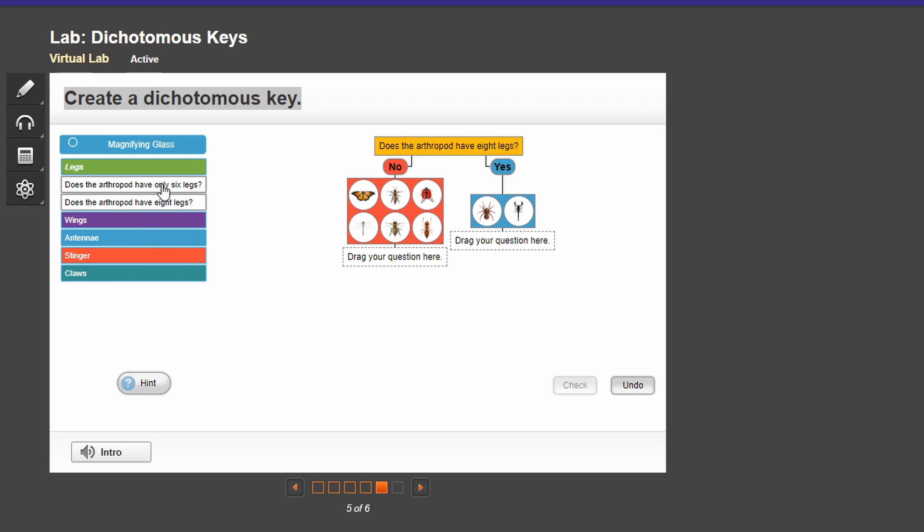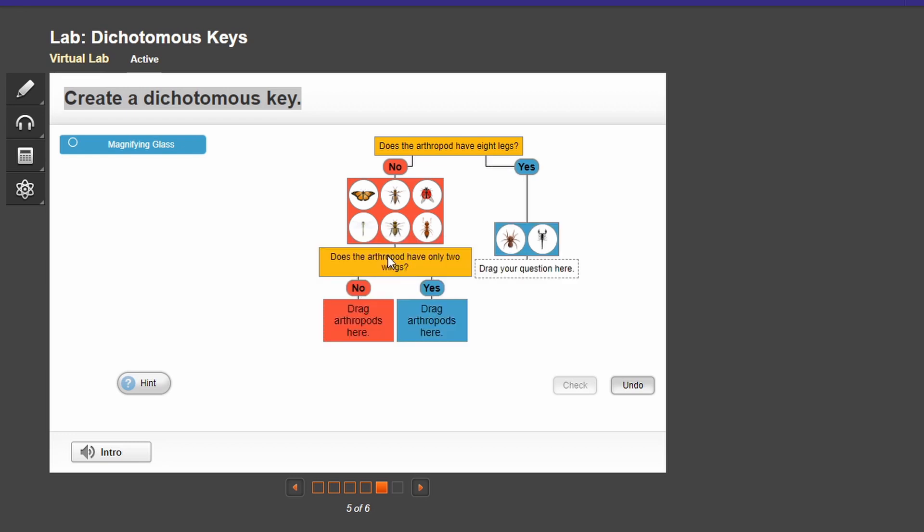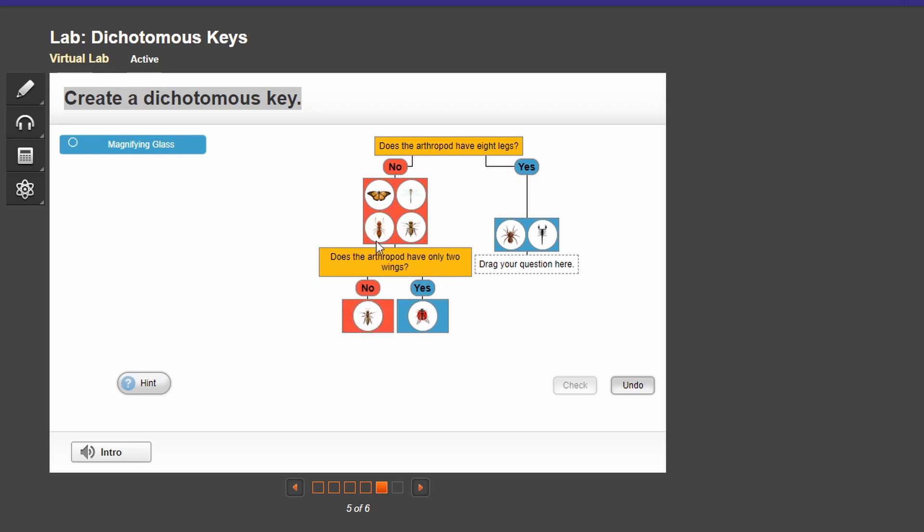All right, now we have two options. Yes, I just read it. Whatever. All right, anyways. Let's just do this. The question doesn't apply. Okay, fine. Oh yeah, two wings. Of course. I mean, ladybug, and then that's it. That's basically it.